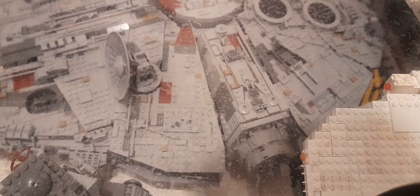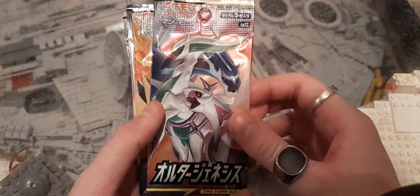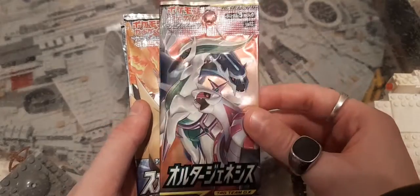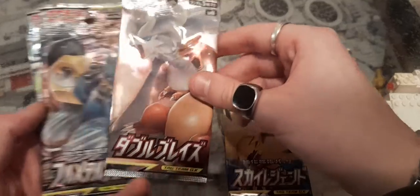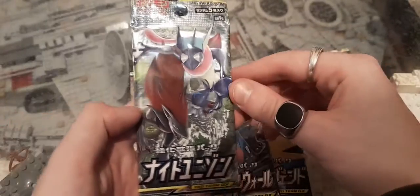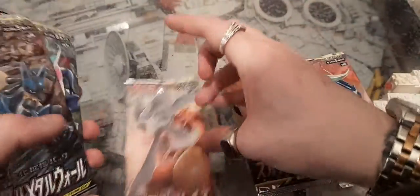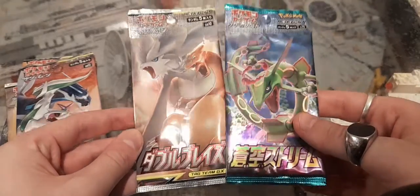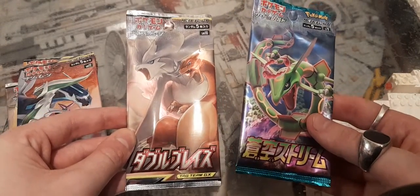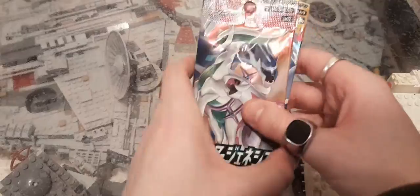Hey guys, been out on a trip in London and picked up some very sexy Japanese packs. We've got all the tag team packs - the bird trio, Charizard Reshiram, Melmetal Lucario, and all the way back to Sun and Moon Greninja Zorua. We've also got a second pack of the Charizard Reshiram and the Evolving Skies mini set.